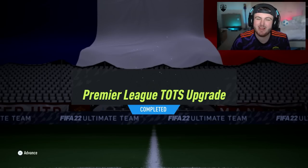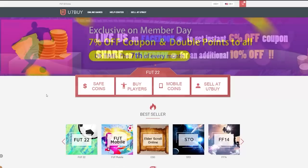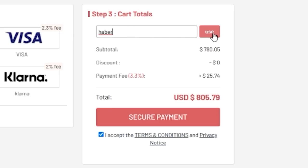EA just dropped the Premier League Team of the Season Guaranteed Packs. We're going to open up a bunch of them and hopefully pack some good ones. For cheap, fast and reliable FUT coins, check out u7buy.com — there is a link in the description. Use the code HABER to get yourself a discount on all of your orders.